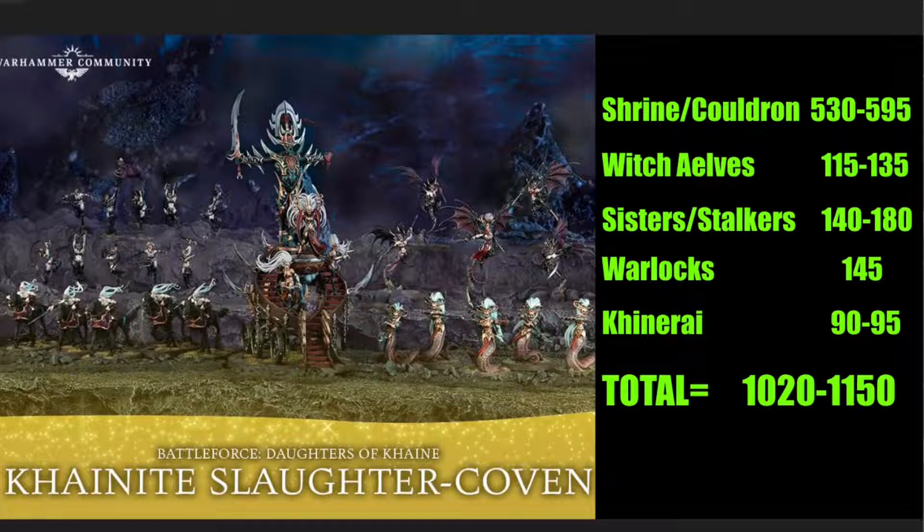Next we have the Blood Sisters or Blood Stalkers, running 140 to 180 points depending on which option you take. Again it's a multi-kit — you can build either one. The difference is whether you want them for combat or for shooting with the bows.